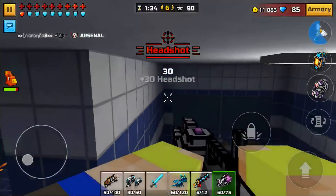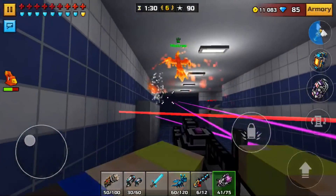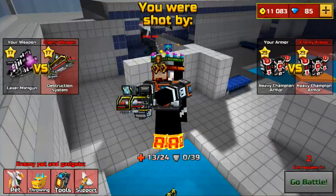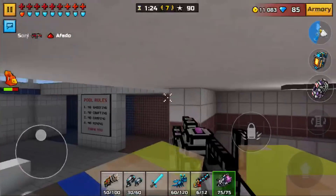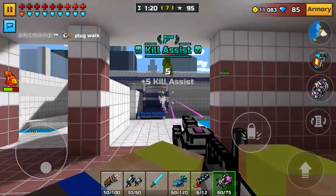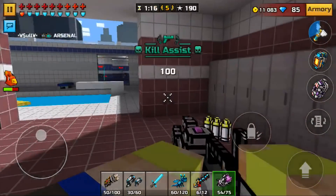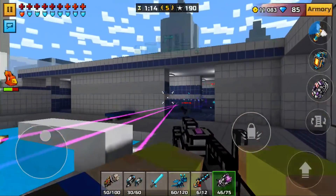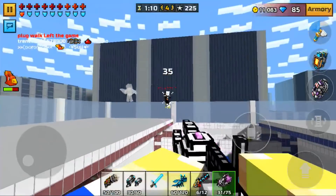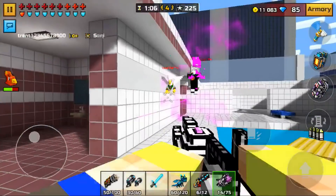That makes it harder to use at longer range, so always use it in close range and you'll be fine. This weapon also shoots through walls, which helps a lot — if you have the Third Eye perk, you can see through walls and finish off players. It's the only minigun on this list that shoots through walls, which makes it a really good weapon.